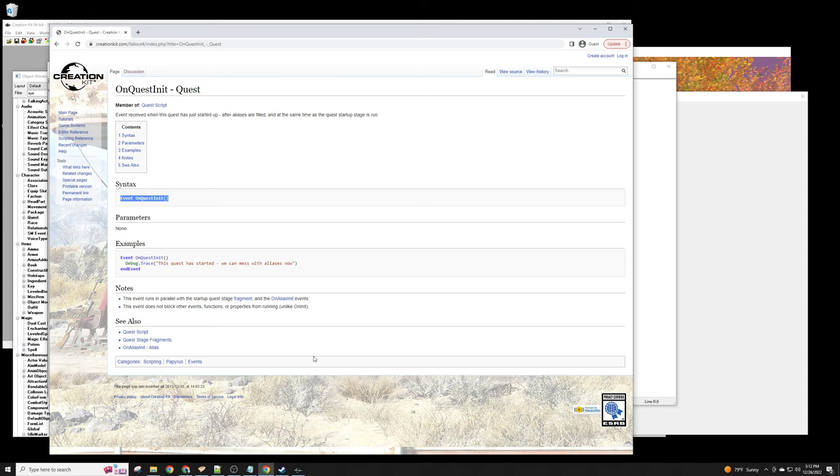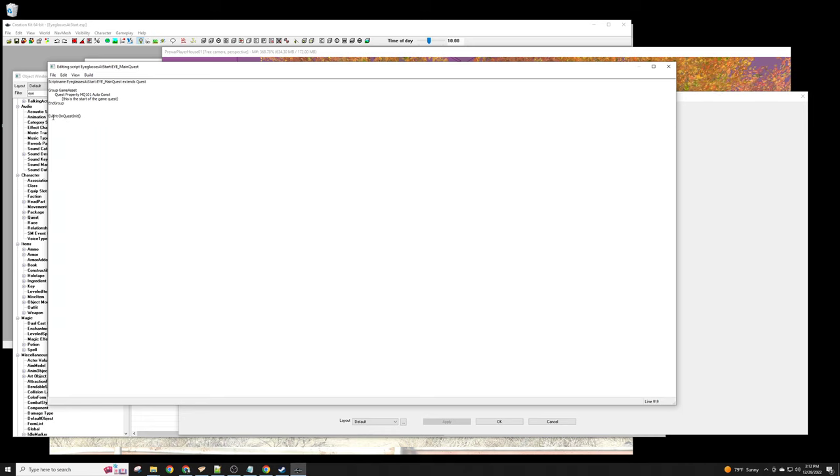The one we want is 'OnQuestInit' — 'Event received when this quest has just started up after aliases are filled.' That's exactly what we need. The easiest way is to click on it to get the syntax, copy it, go back to our editor, and paste it in. With every event there's always an 'EndEvent' to finish it. So that's what's going to happen when our quest starts.